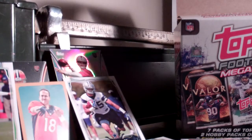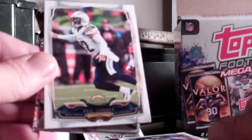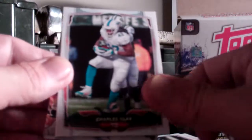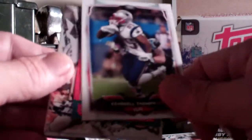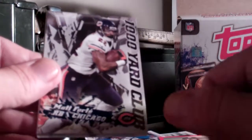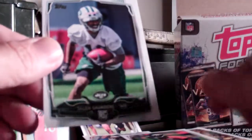Next pack. Sidney Rice, Leonard Hankerson, Justin Tucker, Eric Weddle, DeAndre Hopkins, Charles Clay, Kenrell Tompkins, a mini of Paul Richardson, a Matt Forte 1,000 Yard Club, Green Bay team card, a rookie of Bradley Roby, and a rookie of Jalen Saunders.